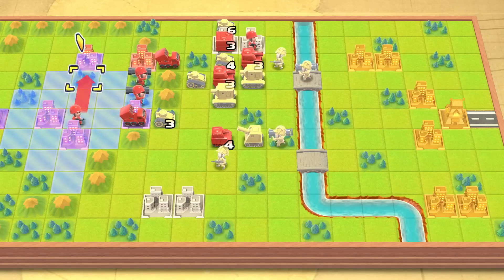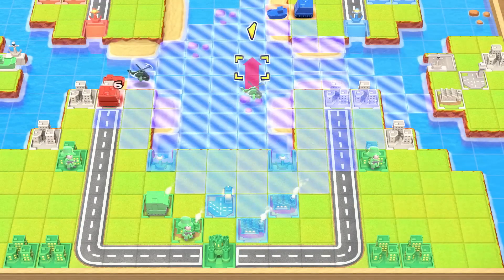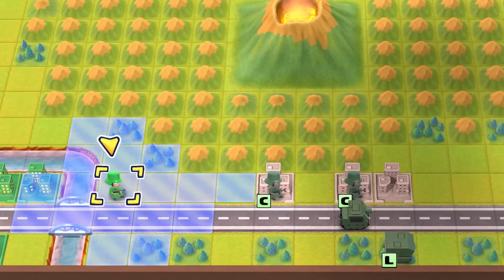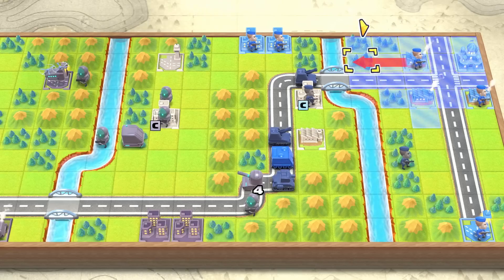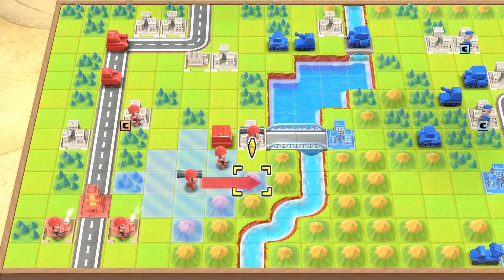Maps are grid-based and units can only move a certain number of spaces per turn. Depending on their type, some units can cover more distance, and others have advantages on different terrain. For example, soldiers can only move so far because they're on foot, but vehicles can cover a lot more ground. When it comes to crossing a forest or mountain range, your soldiers are better suited for the trek.